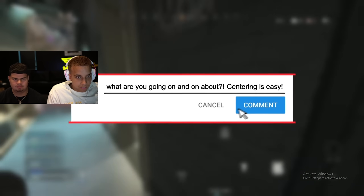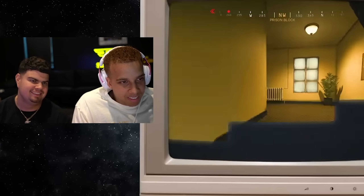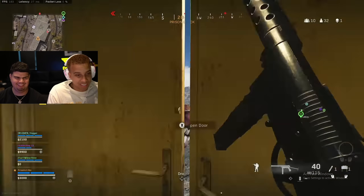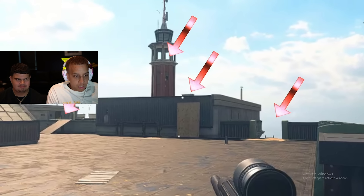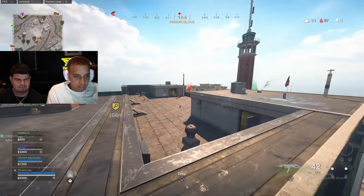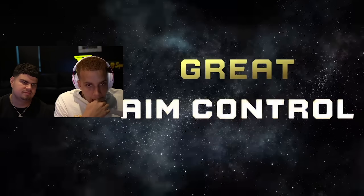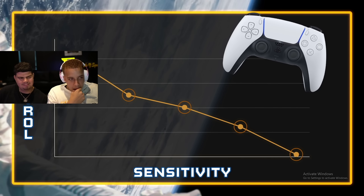Flicking and tracking get all the attention, but centering is actually the most important skill in Warzone because the person who hits the first bullet usually wins the gunfight. Good centering is actually really difficult — if you watch any good player, they're constantly moving around the map and making micro adjustments to their aim, and these adjustments get even harder with more advanced movements. Good players are also switching their aim between several targets based on positioning and the probability of where an enemy will appear.